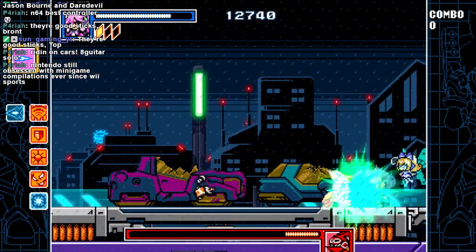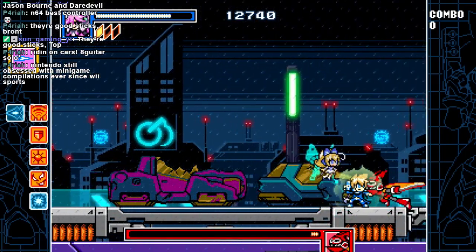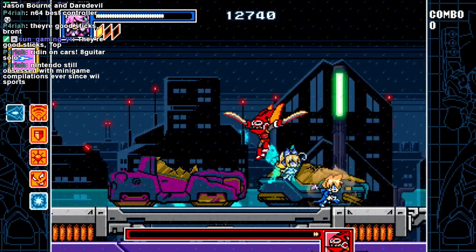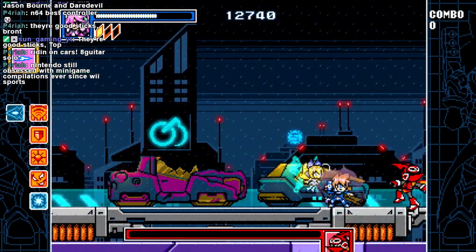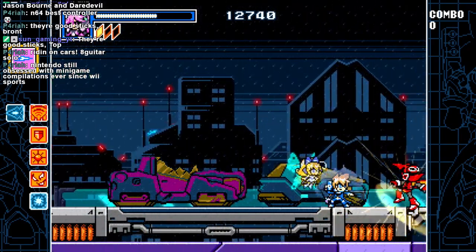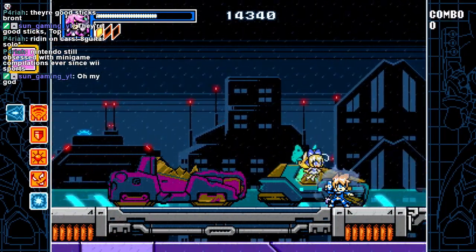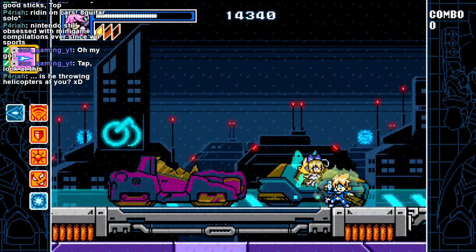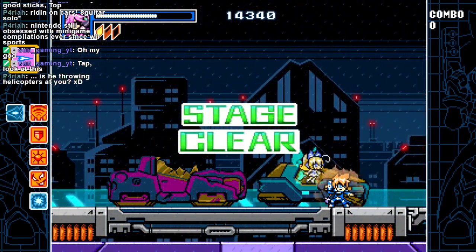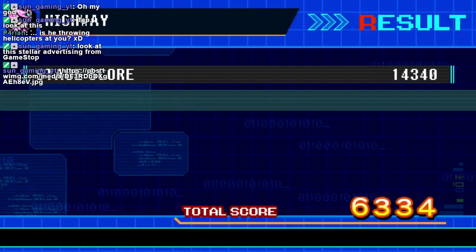Mega Man ZX and Zero only have three elements — so you can always tell what weakness a boss is. And their weaknesses are a lot more moderate than classic Mega Man. Is he throwing helicopters at you? Yes he was. Writing them down — or whatever. Look at this seller advertising from GameStop. Buy two, get one free — buy pre-owned. What am I looking at other than the crappy sale in the background?